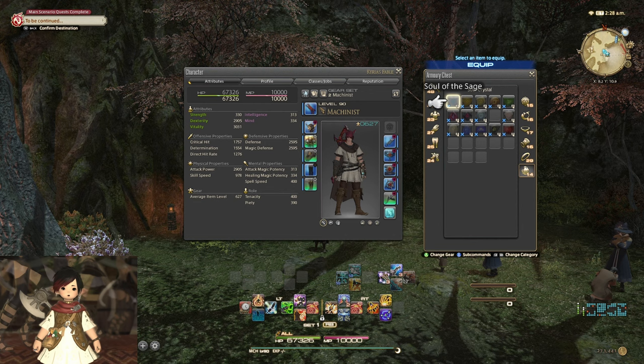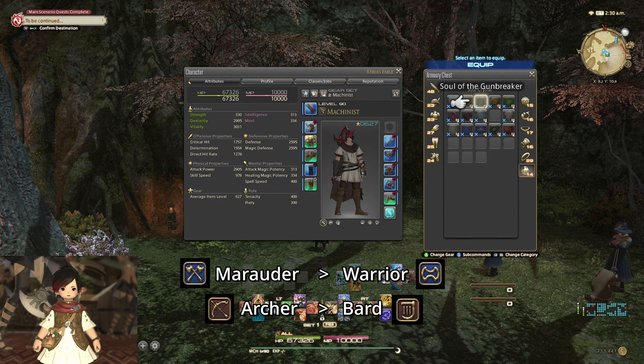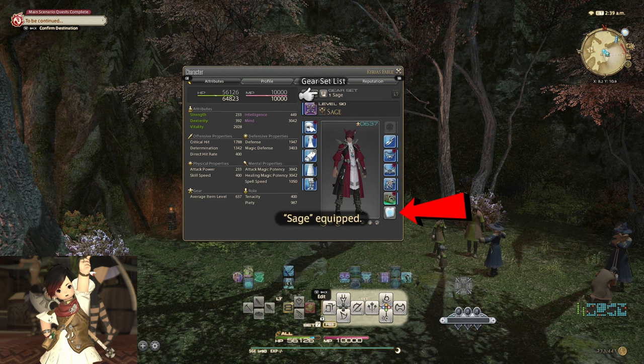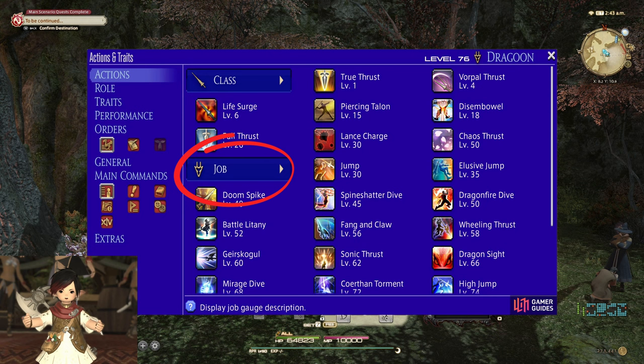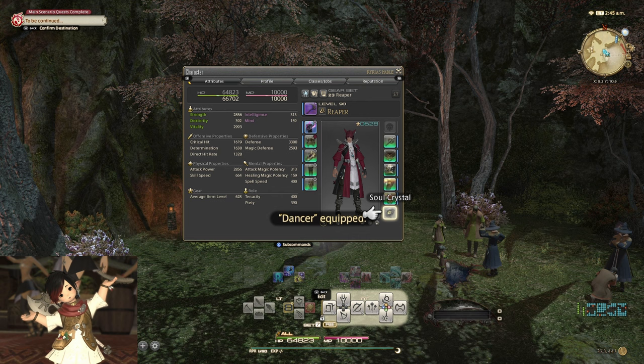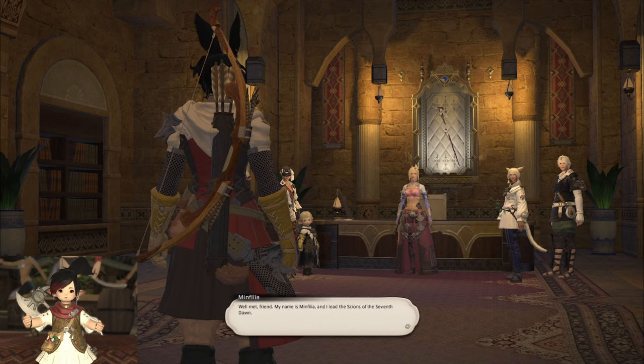Always have your job stone equipped. At level 30 for each class, you unlock a quest to upgrade to the full-fledged job — Marauder becomes Warrior, Archer becomes Bard, etc. Once you've unlocked the job and received the job stone, there is no reason not to have it equipped when playing that class or job. With the stone equipped, XP gains apply to both the class and the job, and you have access to job exclusive abilities. You only hamper yourself by not having it equipped at that point. But it can sometimes slip through the cracks and you might forget, so just be sure that doesn't happen to you.